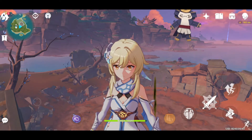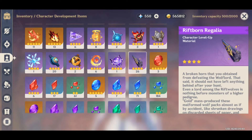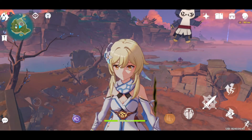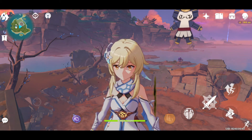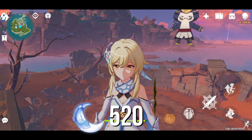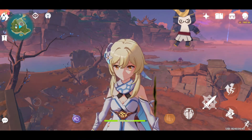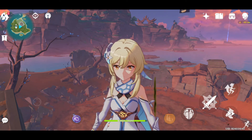Yun Jin's essential materials will be the Golden Wolflord boss drop, Riftborn Regalia. You need 46 of them for level 90 and 26 for level 80. The resin cost will be the same as Shenhe's: around 520 resin for level 80 Yun Jin and 920 resin for level 90 Yun Jin. If you're lucky enough, you can expect to spend less since the calculations are based on 2 drops only.